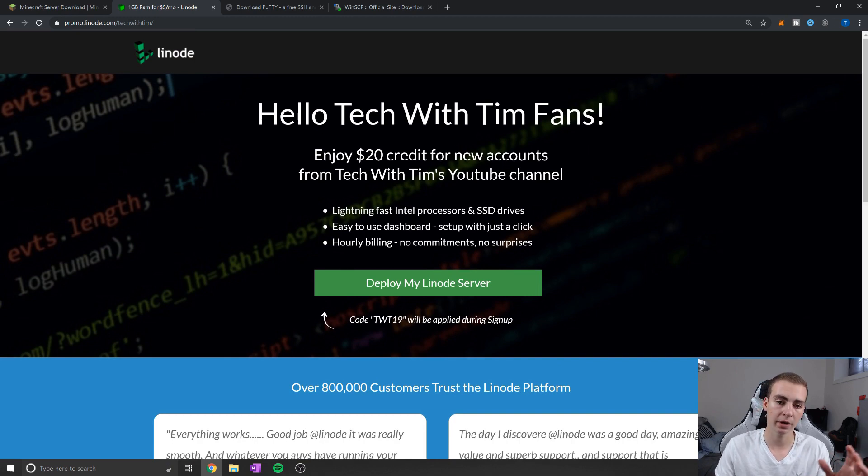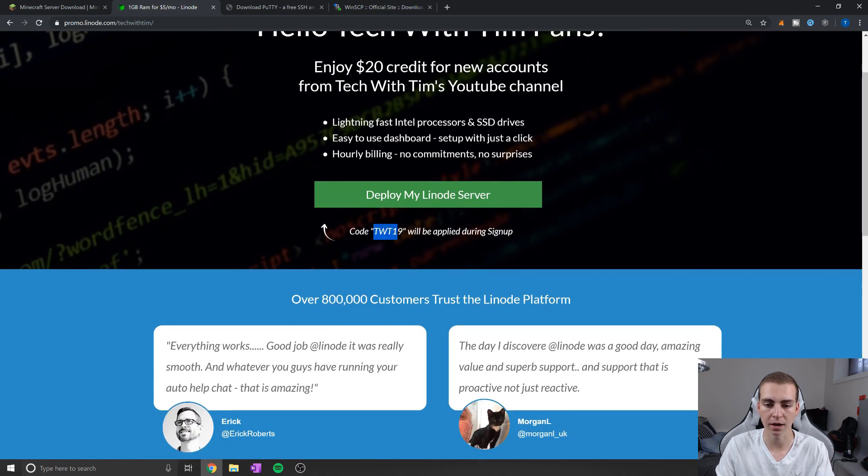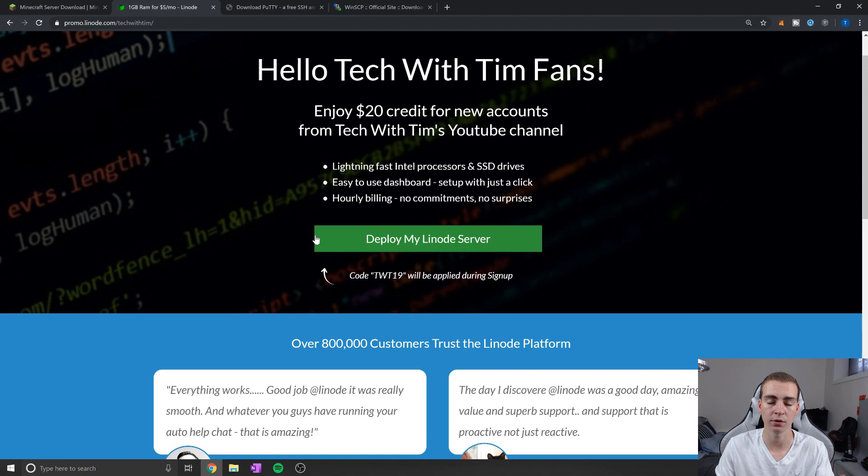Now I know you're thinking, how am I going to run a massive Minecraft server? What I'd recommend is just get your Minecraft server set up on the cheapest plan, get everything working, and then you can always transfer over the world, the plugins, and everything else to a different server later. You can sign up via the link below, or use the code TWT19 to get $20 off on Linode.